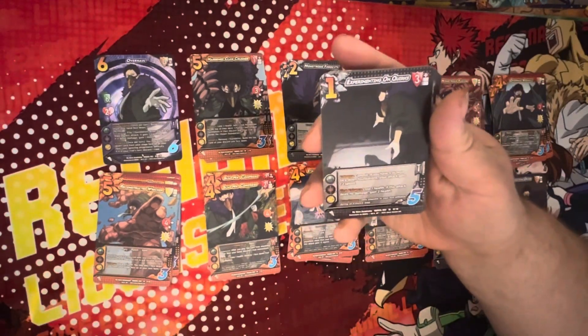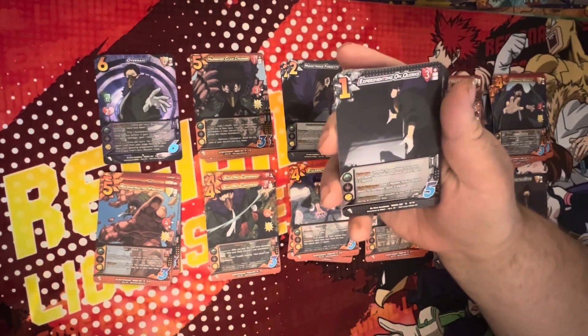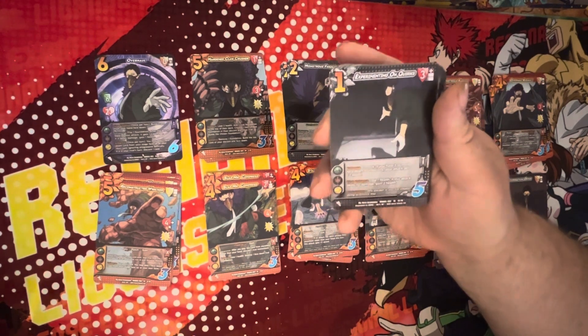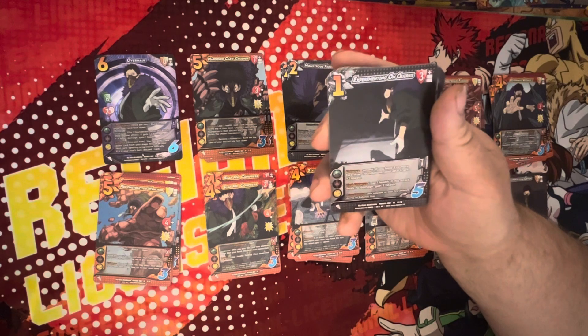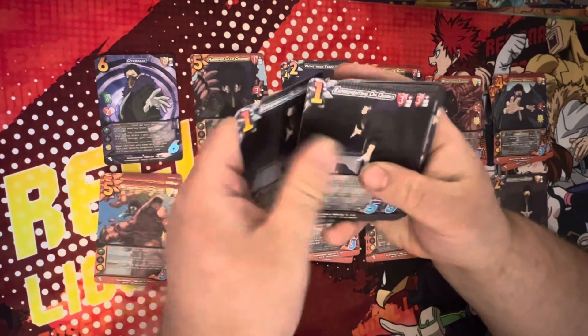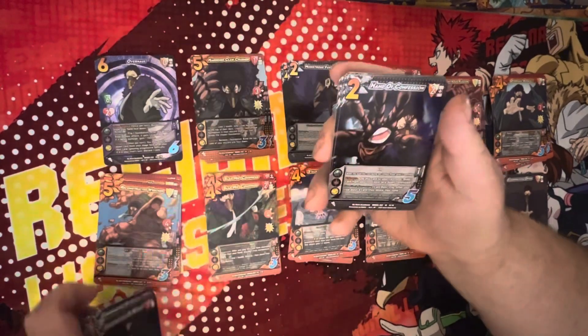Experimentation on Quirks — one difficulty, three high. Commit — if you have three or more face-downs, your attack gets plus two speed. Cool. Enhance — lose one health; this attack deals no damage, gain two health. Not bad either — if they're going to block it, you might as well get something back. Four copies of that.